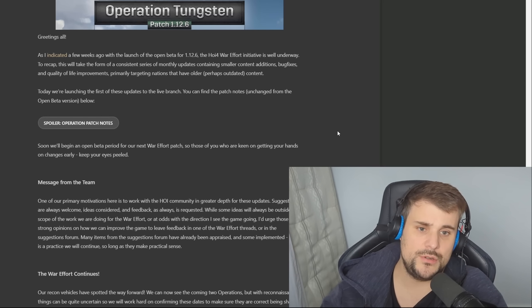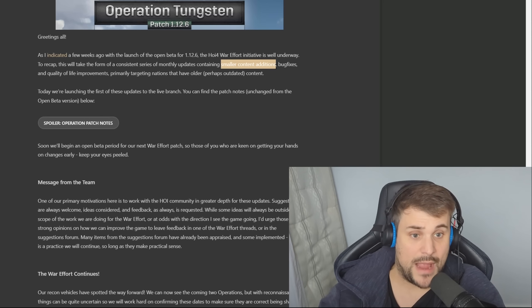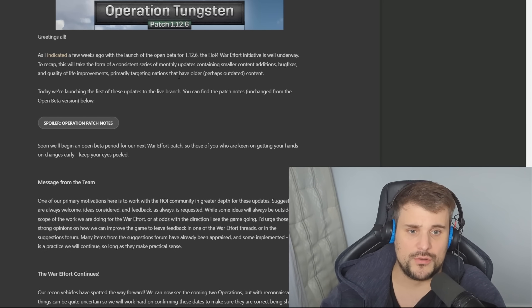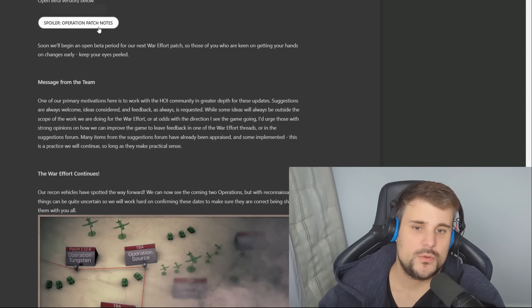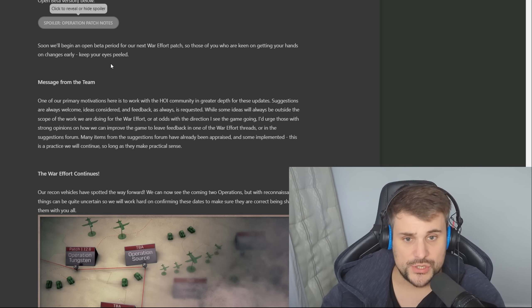They're moving to a new update schedule where they're having monthly updates with smaller content releases — actual content, not just bug fixes and quality of life improvements for Hearts of Iron 4. Primarily targeting nations that have older, perhaps outdated content. Today they're launching the first of these updates to the live branch. You can find the patch notes unchanged from the previous open beta below.